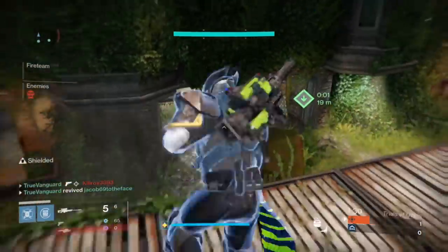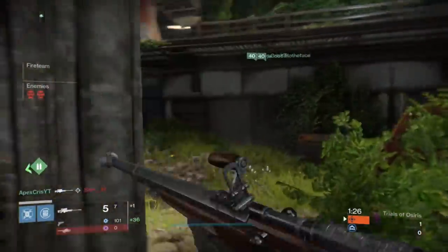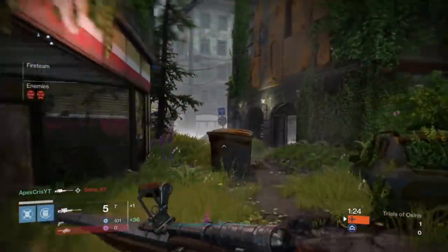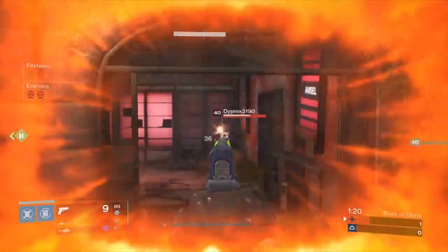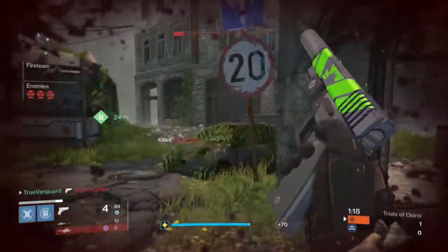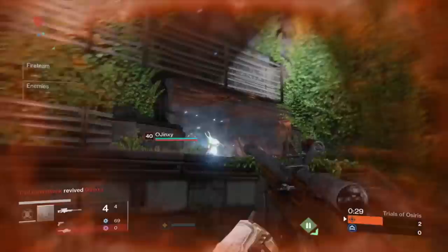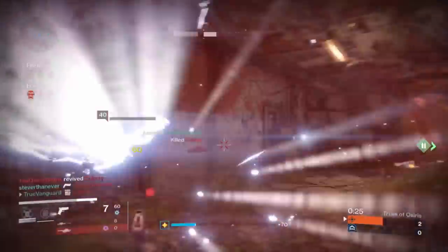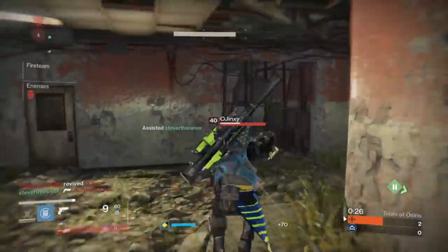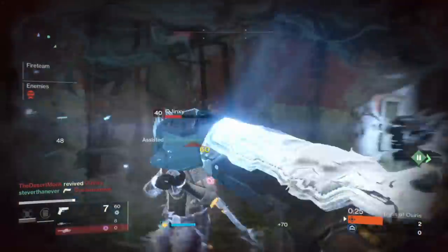Sidearms are great at finishing off primed targets. If you use a sidearm in combination with your grenades, your melee, or NLB body shots, they can be really effective. Here I prime with a grenade — that tags all three opponents — so I come to the left while my teammates go right to pinch, and I go one-two with the sidearm followed by a melee to get the kill. Easy.